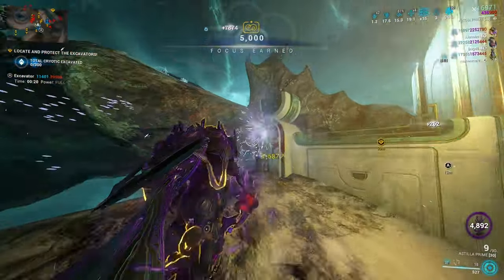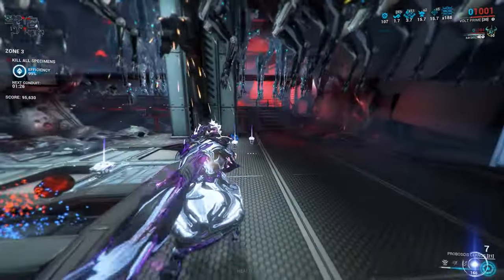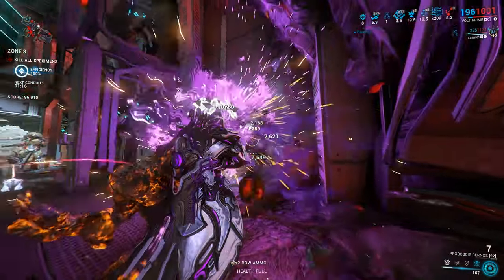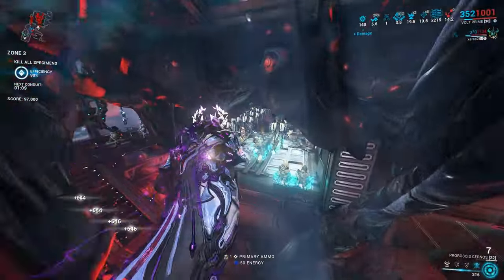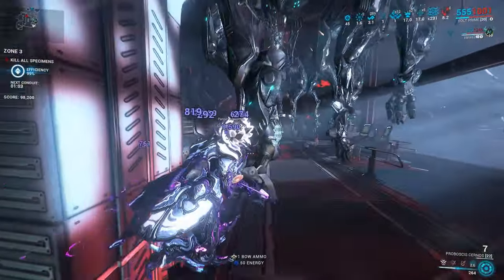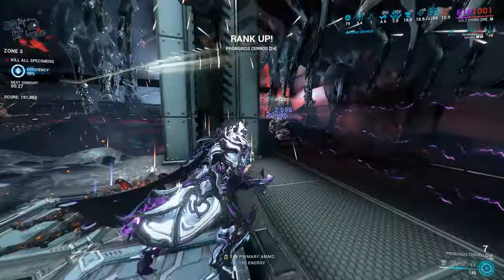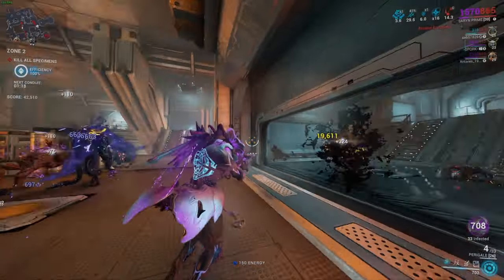The first best method of farming focus is going to be ESO, with our beloved Volt. Volt is my personal pick — you use his fourth ability to gain a lot of focus by getting kills. Starting from round two, basically endlessly, you will get that yellow ball we saw earlier, increased to 16 times focus. All you want to do is activate it, let it cool down, wait three more seconds with this specific build, and then you're basically done. Just use that and you're going to gain a lot of focus in a really short period.